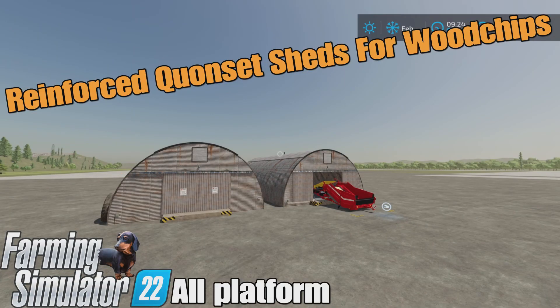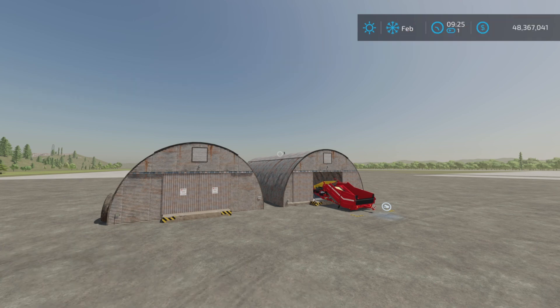Loony Farm Guy here, and this is Reinforced Quonset Sheds for Woodchips by the Scandinavian Vikings Mod Rebuilds team on Farming Simulator 22. It's for all platforms — PC, Mac, and console. I'm on PS5 here on the Rock Crawl map for this interesting little mod.